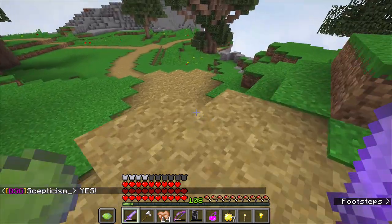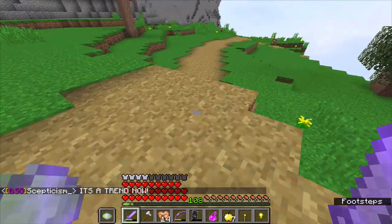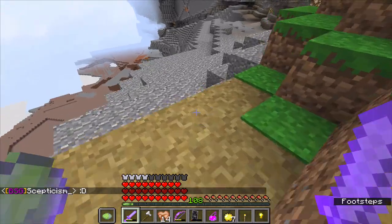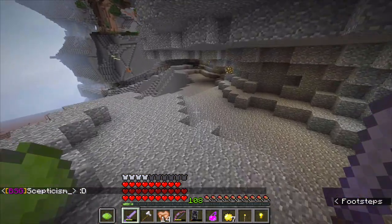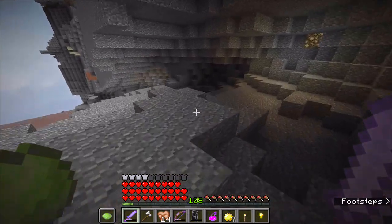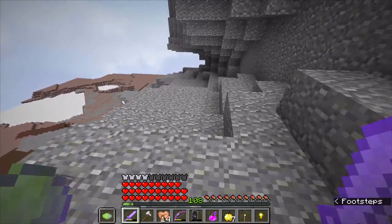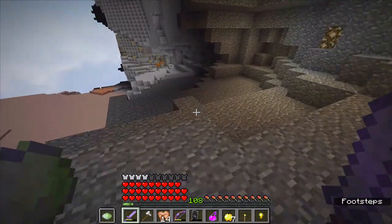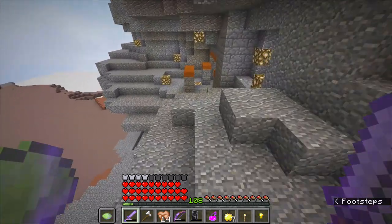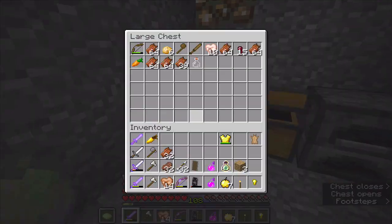I have not played Minecraft in a long while - not since the summer. I think the last thing was Aquarium UHC. So still a lot here hasn't changed at all. What seems to have replaced natural spawning are these semi-wide area spawners, which make certain things a lot better and other things a lot worse - like dojo runs for example.